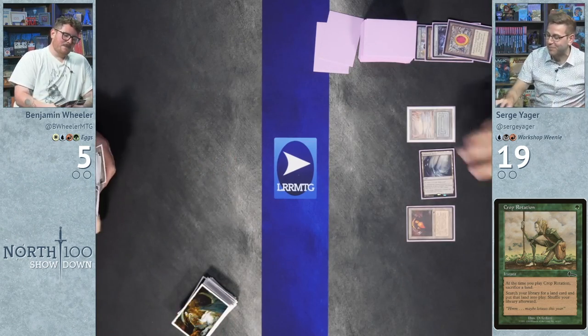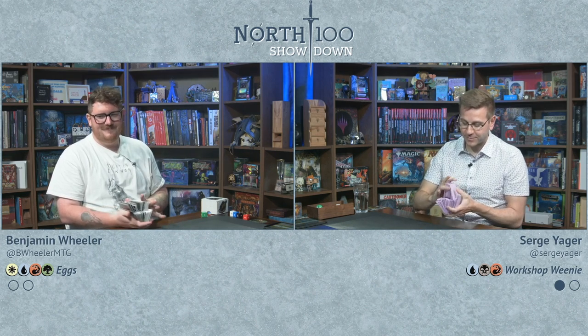Wheeler is glad they got to see the Workshop-Mox opening at least once. Surge reflects that Shrapnel Blast has been a card he's gone back and forth on — this version plays more burn than normal. Wheeler had a false glimmer of hope: Surge couldn't activate Blinkmoth and equip Jitte without a land, but he drew one and then Shrapnel Blasted for exactly five.